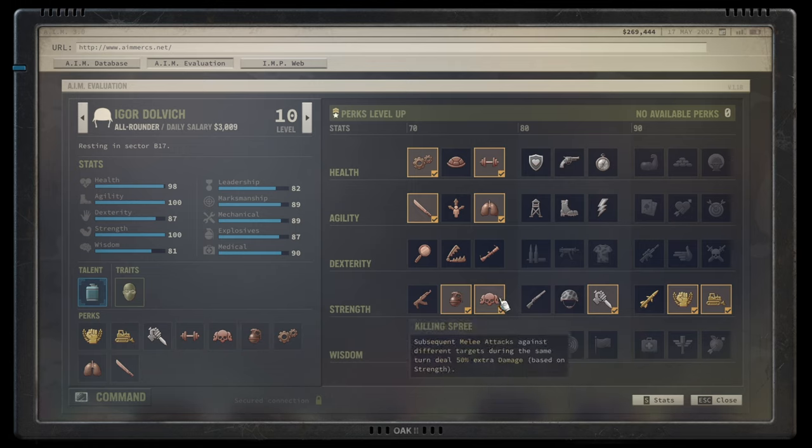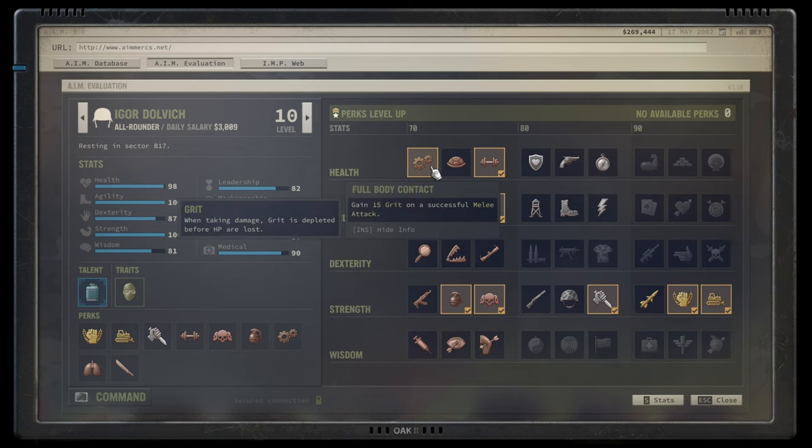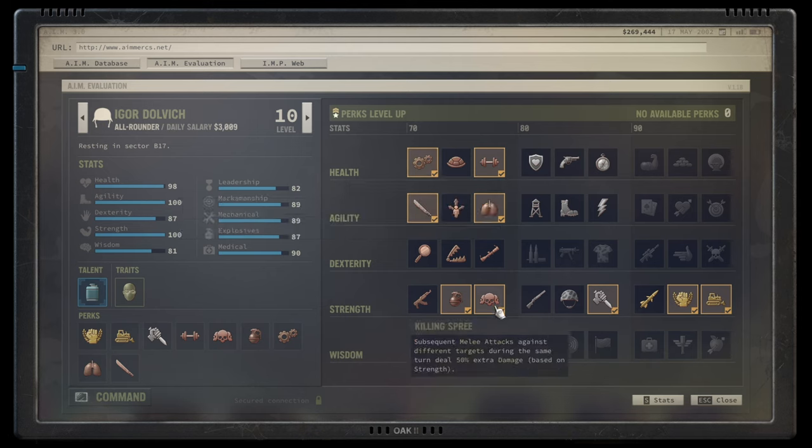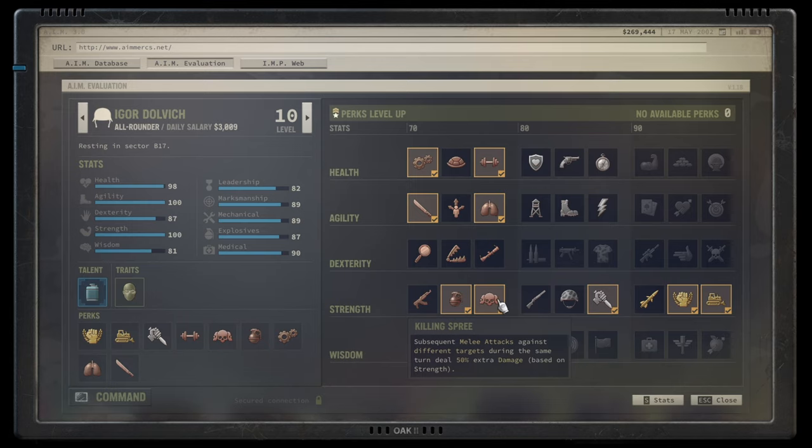The first thing I would suggest in strength is going for Killing Spree. Melee attacks on different targets deal up to 50% extra damage based on strength. With 100 strength, that means you increase damage the moment you are switching your target. So after the first kill you just continue to make it worse. You get a free action to move, you gain temporary hit points, you can move from enemy to enemy, and then deal even more damage. Sounds broken — it gets worse than that.